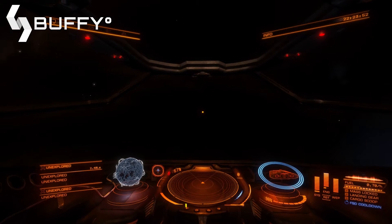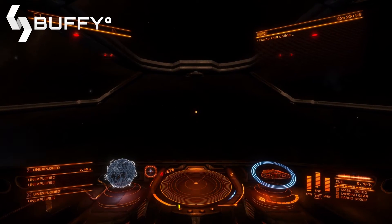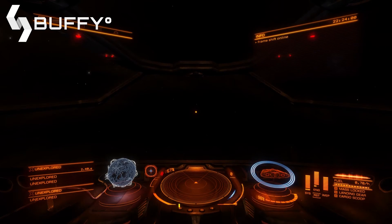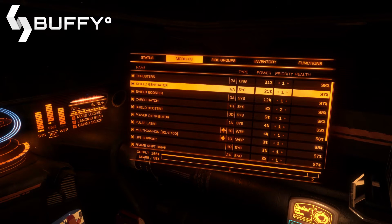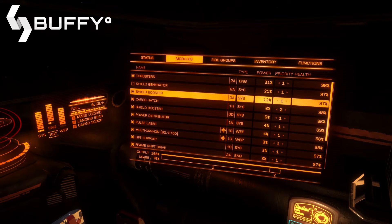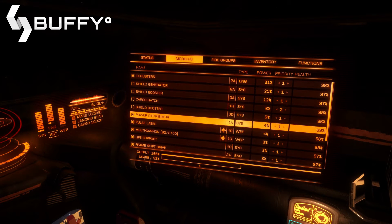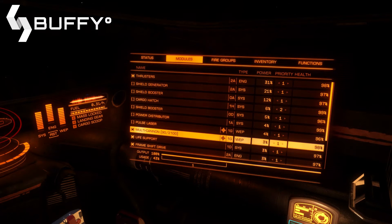The base heat level should be considered the amount of heat the ship produces when idling. If we attempt to load the frameshift drive with our normal base heat level, our ship will take damage due to overheating. Every system on our ship consumes power and produces heat. We want to disable as many of these as we can, thus lowering our base heat level. To disable modules, go into menu 4 and select the modules tab.